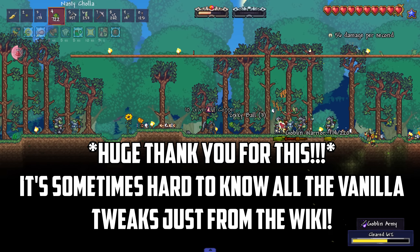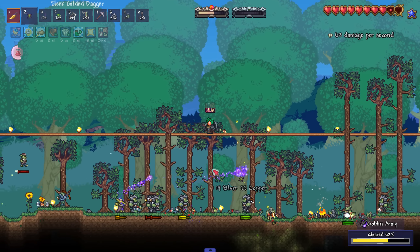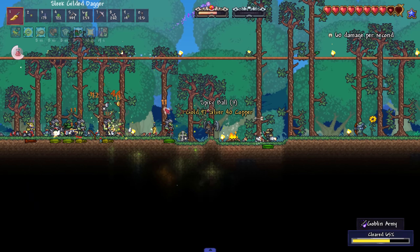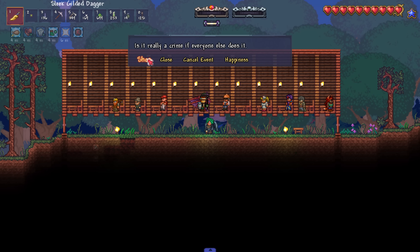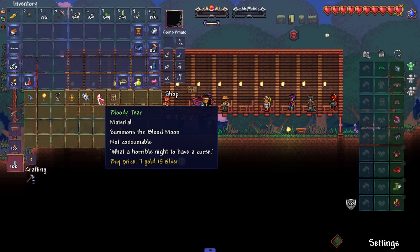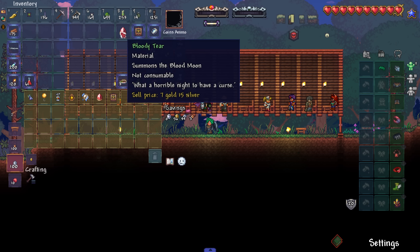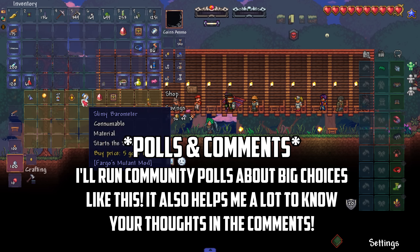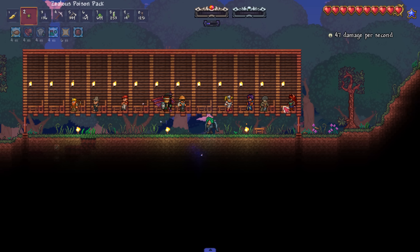Apparently there's a rogue weapon I can make with hellstone, which is awesome - we're going to try to get as overpowered as we can pre-boss. I visited the NPC prison and the Mutant has moved in - the Abomination - and he sells the bloody tier item for the blood moon. I'll do a community poll about buying things like potions before I just go ahead and do it.